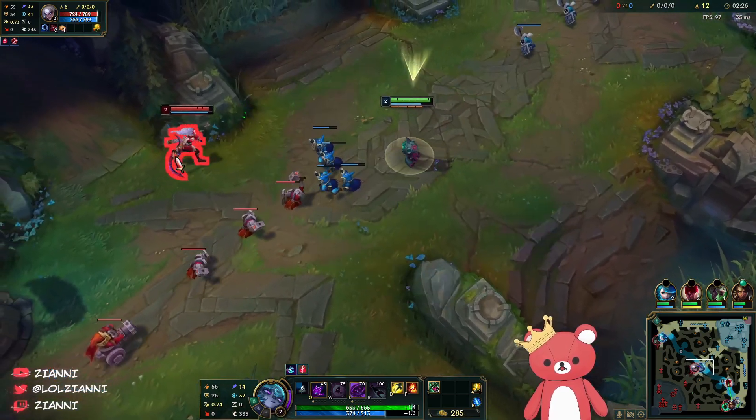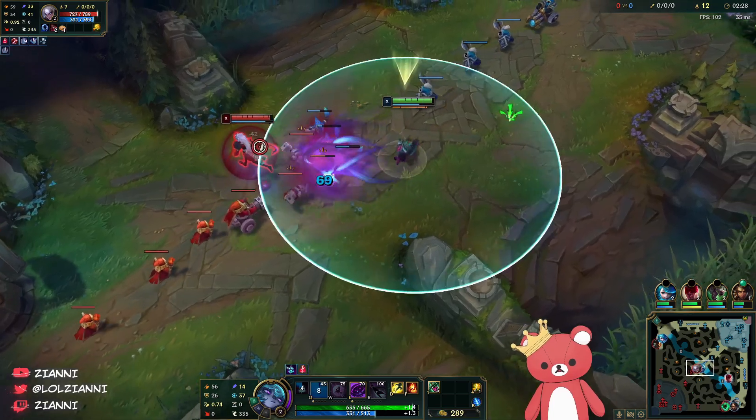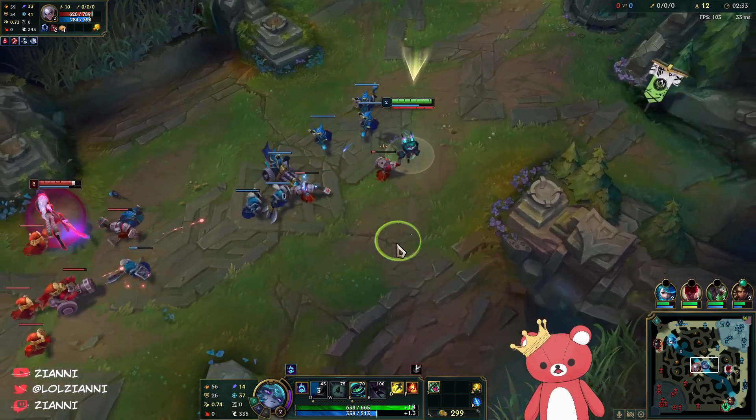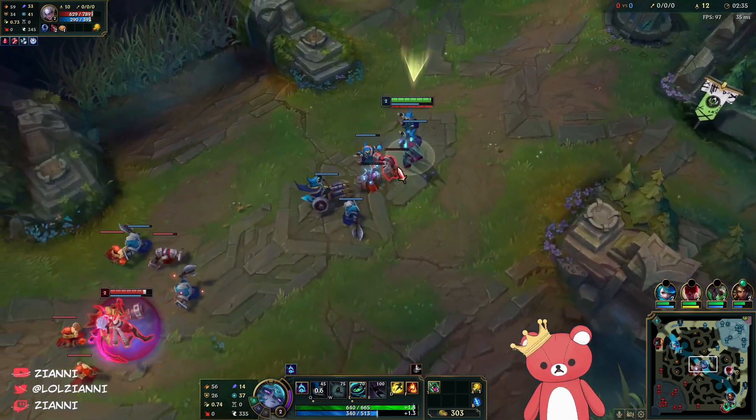We don't actually know where they are vertically so we could get ganked pretty early here. I'm just going to pop a ward and walk away, get some chip damage, and eventually she just runs out of sustain.